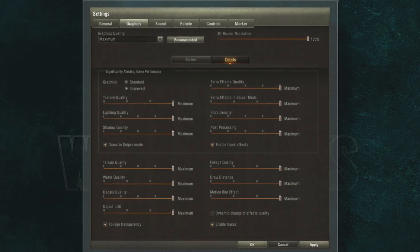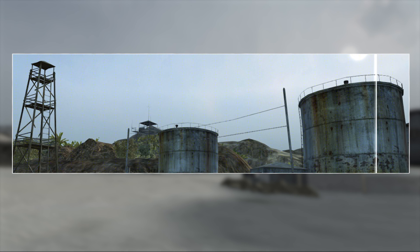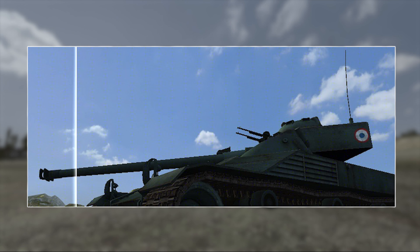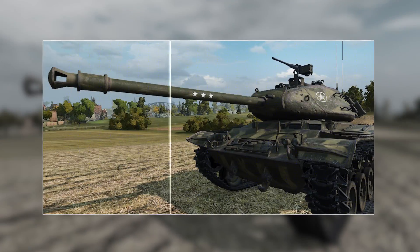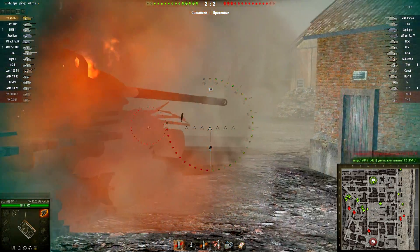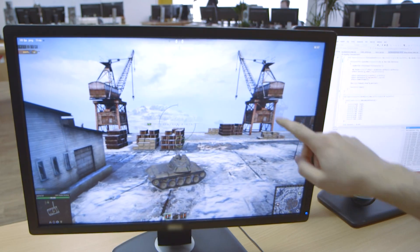Most graphics settings are unavailable in standard graphics mode. Anti-aliasing removes rough edges from objects — rough edges of antennas, overhead wires, guns, small vehicle details, and buildings on the base catch the eye most often. The standard graphics rendering system uses multi-sample anti-aliasing and coverage sampling anti-aliasing. Improved graphics utilizes NVIDIA's fast approximate anti-aliasing, or FXAA, which can define the edges of objects and process only them. Standard render processes the whole picture, which affects graphics card performance. In the future, temporal anti-aliasing technology will be integrated into the game client, which will significantly improve the quality of anti-aliasing on moving objects.